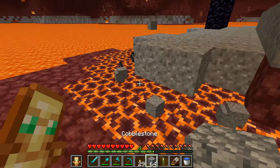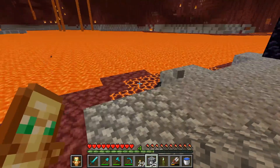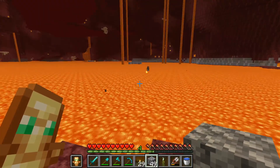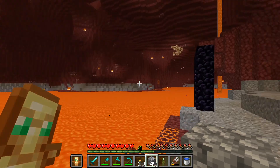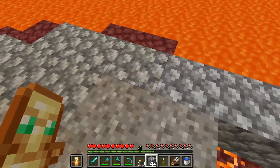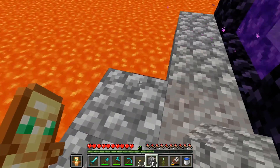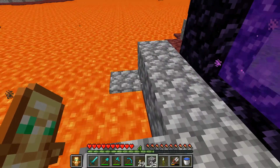I guess we can afford to go up one block. Snapshot 20W16A just came out not too long ago, which is the Nether update. Glowstone - nice. I was thinking about swapping over to that to see if this world would work in that snapshot, but I decided not to. Let's just put this down in case I fall in lava - I can always get out. I decided not to - no good reason - I just thought I would play in this one still.